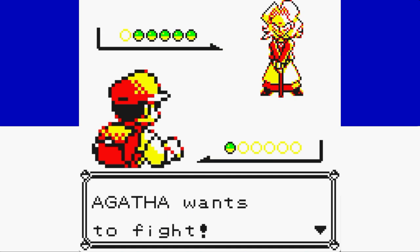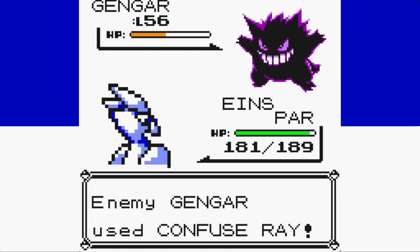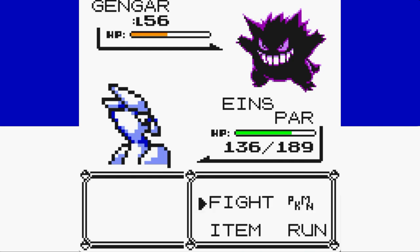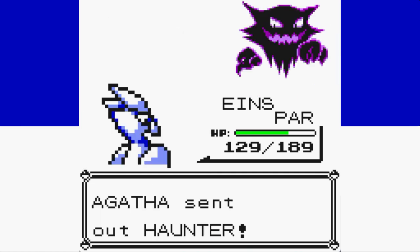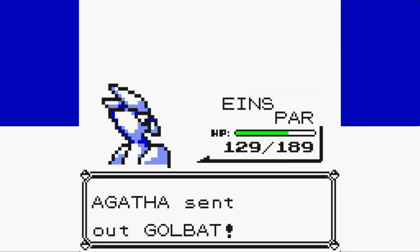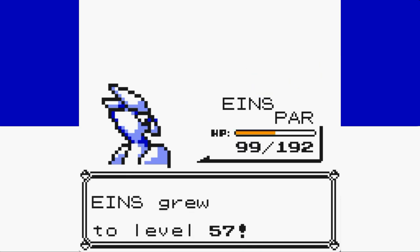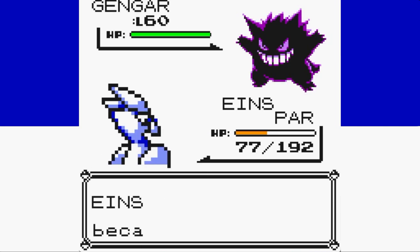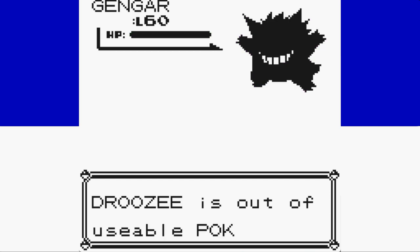Back against Agatha, I change strategy — leading with Ice Beam instead of Fly to prevent Substitute issues. Downside: we get paralyzed right away, then Gengar follows up with Confuse Ray, giving us Parafusion. We hit ourselves twice in confusion and get fully paralyzed before finally landing the Ice Beam to knock out Gengar. Golbat comes out only to be switched into Haunter, and Ice Beam takes it to red health as we snap out of confusion. After a Super Potion and a Dream Eater while we're awake, we get another Ice Beam KO. Golbat comes back, and after a couple Wing Attacks while we're paralyzed, Ice Beam takes it down. We level up to 57, Arbok gets a crit one-shot, and then Gengar number 2 immediately hits us with Confuse Ray — Parafusion again — and between Psychic and hitting ourselves in confusion, we lose to Agatha again.